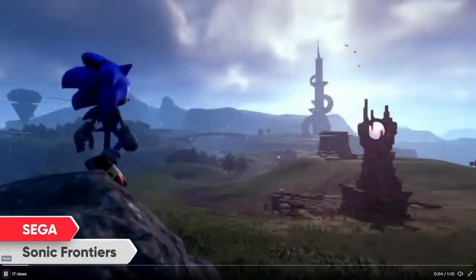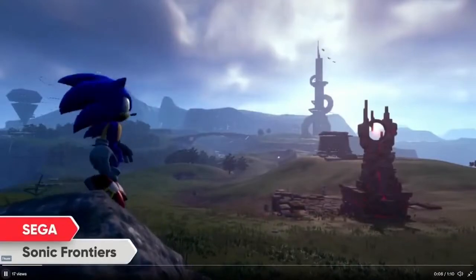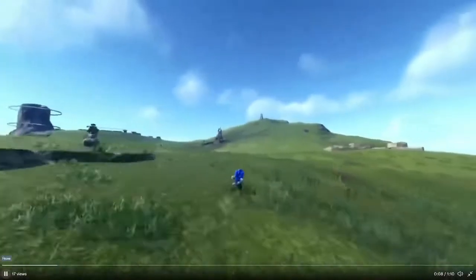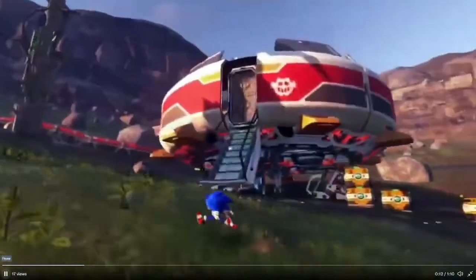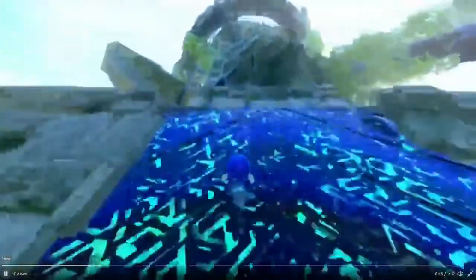It kicks off on the vibrant Starfall Islands — this is the interior civilization. You can freely dash through a vast open zone. Oh wait, hold up — okay, so that was the trick system, taking full advantage of Sonic's speedy skills.